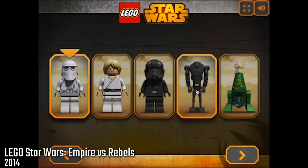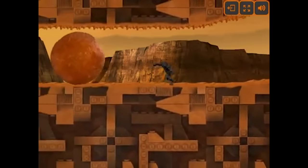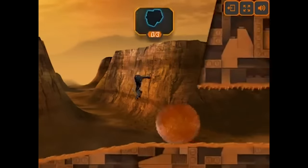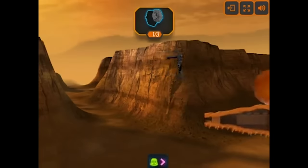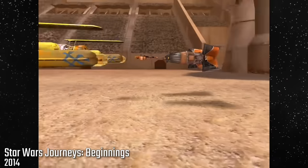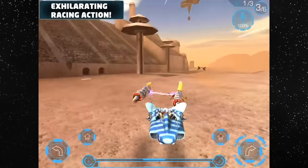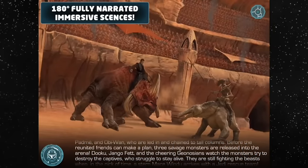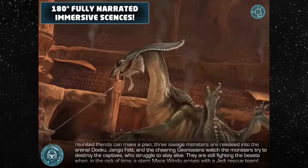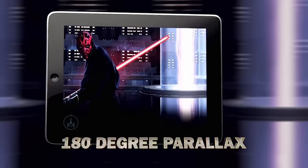Lego Star Wars Empire vs Rebels is an online side-scroller in which you control a selection of different characters and guide them through different levels, finding secrets, solving puzzles, and defeating enemies — reminiscent of the Lego Star Wars Advent Calendar. Finally, to end 2014, we have Star Wars Journeys: Beginnings, an iOS app with interactive books, data banks, and mini-games based on the prequel trilogy. This game also includes some content from Star Wars Journeys: The Phantom Menace. I think the idea was to make one of these Journeys games for each Star Wars film, but these two were the only ones ever made — probably because they were never really all that good.